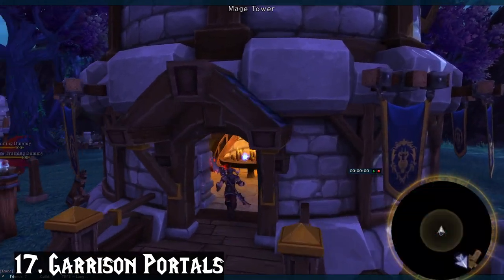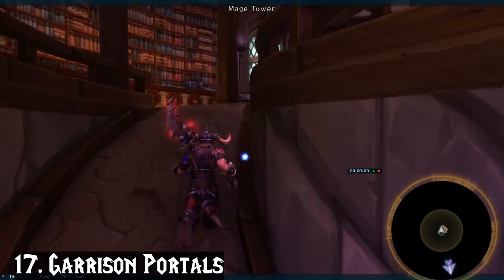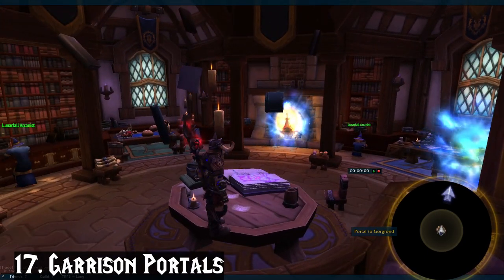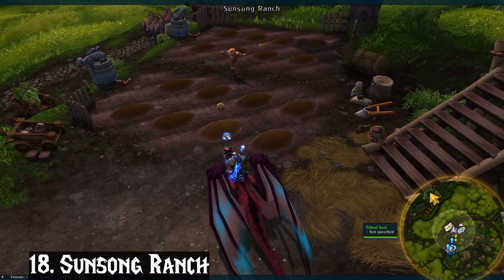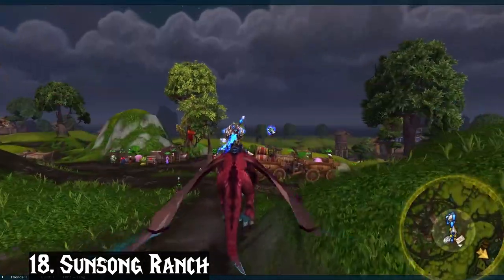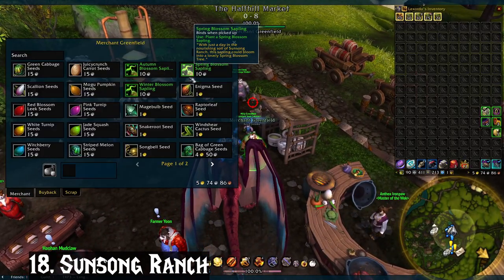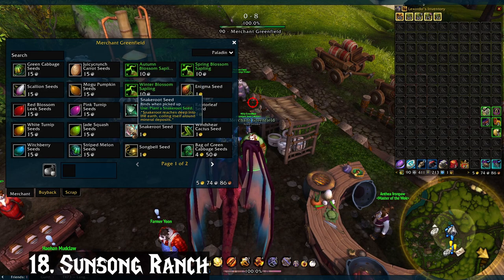Circling back to garrisons, I also like to get my Mage Tower slash Spirit Lodge to rank 3 and unlock the portals for it — how to do that will be included in a garrison video I plan to do later. The final item on my list is one I actually never get around to doing: opening Sunsong Ranch in Pandaria. I don't actually remember how to unlock it and I'm often too lazy to look it up, so if you want a video on the ins and outs of that, let me know — because you and I will both be learning.